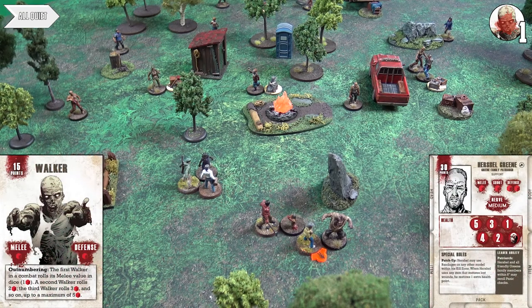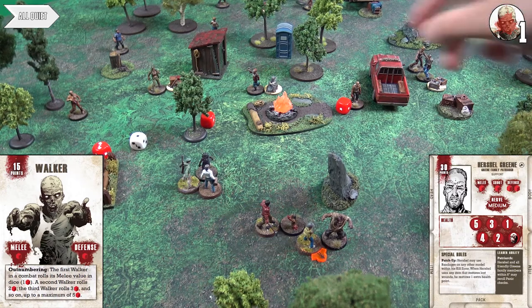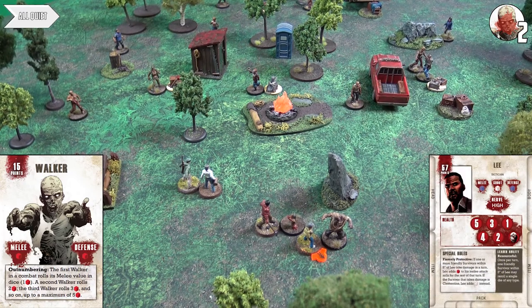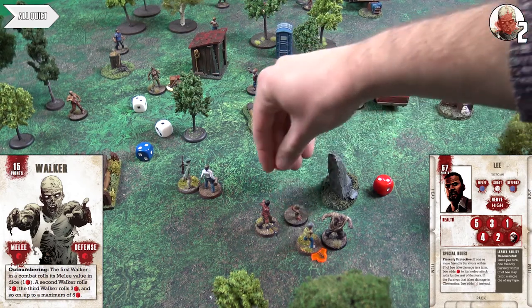Billy and Herschel activate together. Herschel's machete has amputation, dual wield, and adds a white dice — he's the worst doctor in the world with that machete. They get a confirmed dead walker. Lee activates — because Clem has been hurt he gains an extra dice via 'Fiercely Protective'. His base blue, hatchet white dice, plus another white for Clem being wounded. He doesn't get the headshot but manages to push the walker prone.